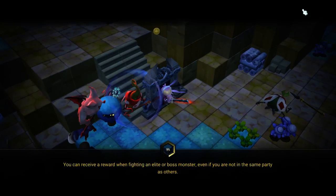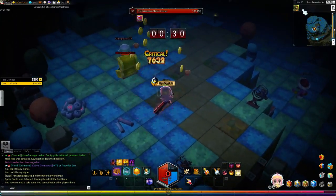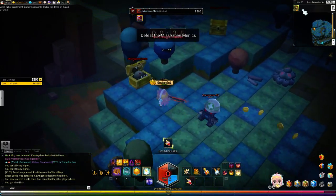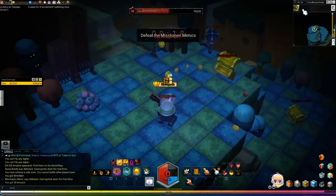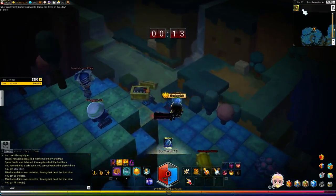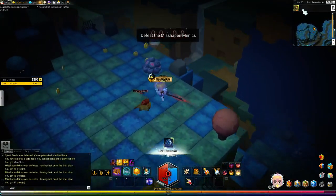We go in and it's randomized — we get the Mimics. Mimics give a pretty decent amount of money, and if you can kill them fast enough you get about 28-30 Treva for that one. You can skip this type but it's pretty good to grab a few Treva here and there, though sometimes it's not worth it.